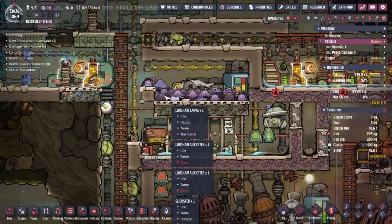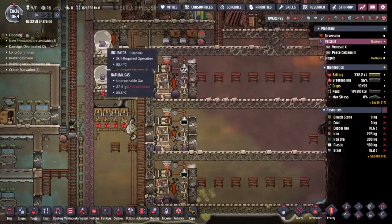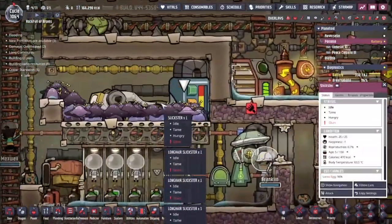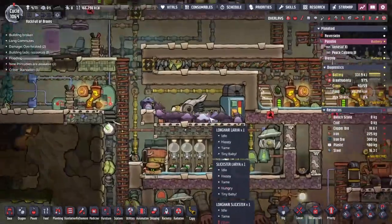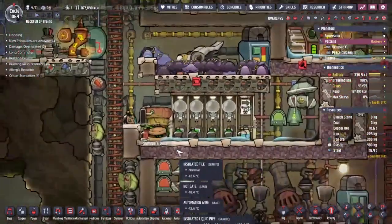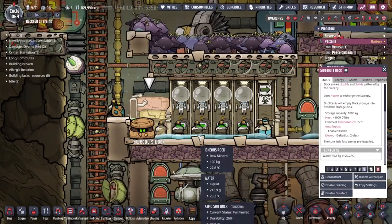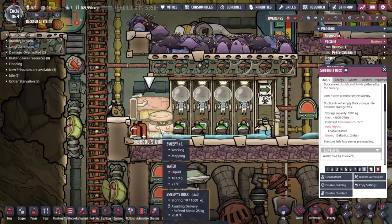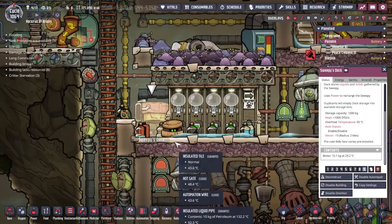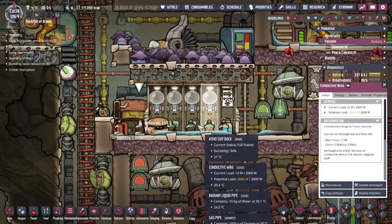We're getting plastic produced. Do I want to cull some of these slicksters? We have been ranching slicksters here, replenishing from the incubators, and any eggs that get picked up end up being dumped up here with that conveyor chute we were moving. Now we've got something like 180 critters in here — that might be too many. Oh, look at Sweepy go! Let's have a look inside his container — he's got some water, off he goes again doing a little bit of mopping. He's one of the best additions to the game.